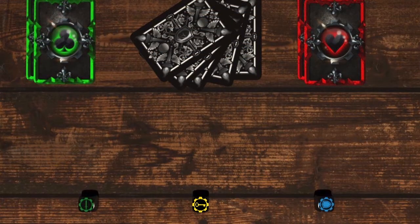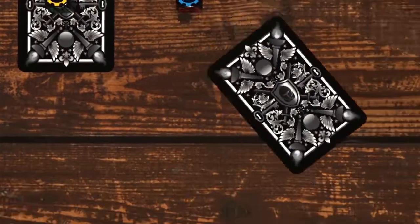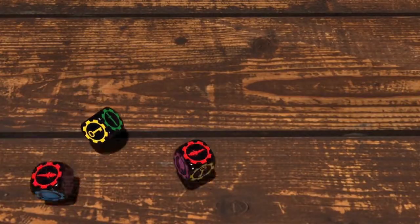Throughout the game, there are many ways that help make advancing easier, such as playing a wild card for a die, performing a substitution, playing a Knights of Glory token, or even rolling blanks so you don't have to play a card.